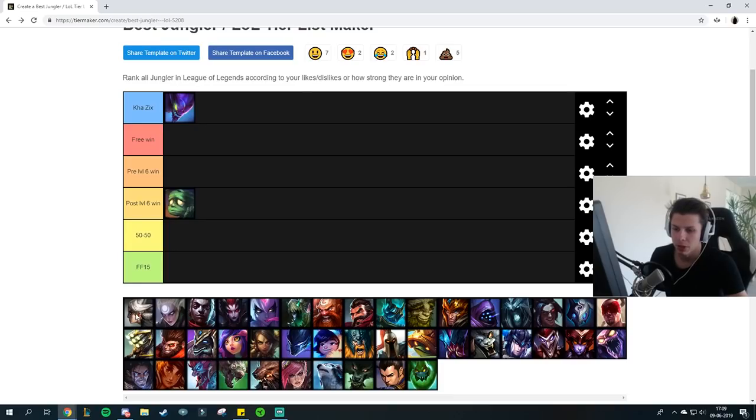Camille is not really seen as a jungler anymore — she's more of a top laner since her E nerf, so we don't really include Camille. Diana is not really a jungler either. If you see Diana jungler for whatever reason, you can pretty much duel her at level 6 and post-6, so you can pretty much always fight against Diana.